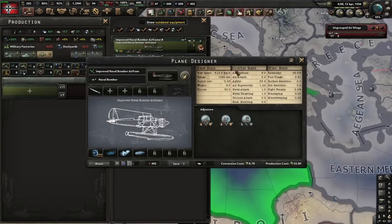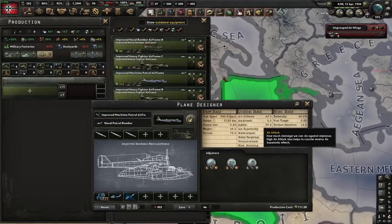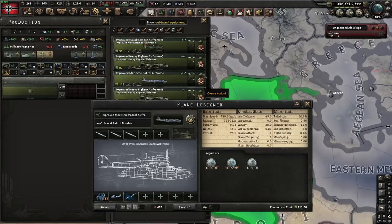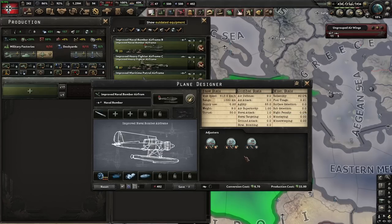Smaller naval bombers are going to be better. At most, use the medium airframe — don't use the large. The large costs two rubber and it's not really that big of an upgrade. Plus, if you make a heavy fighter, when you don't need to be naval bombing you can use it for air supremacy — you can't do that with the dedicated naval bomber. You can put the heavy fighter on air superiority and it'll give you 1.25 air supremacy, even though it can't dogfight, which is quite useful if you're trying to naval bomb your way into a naval invasion. Anyway, thank you for watching, and I'll see you guys next time.